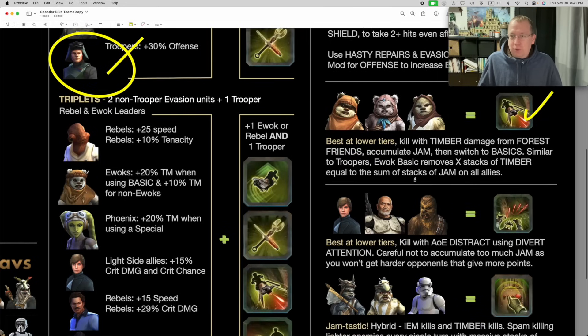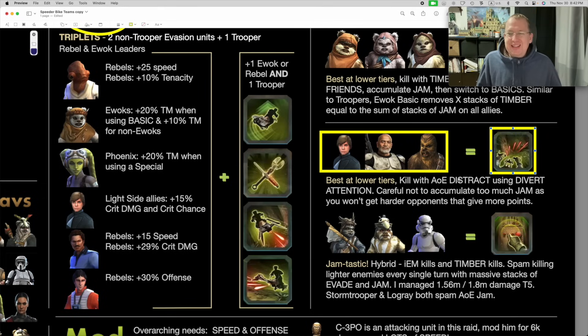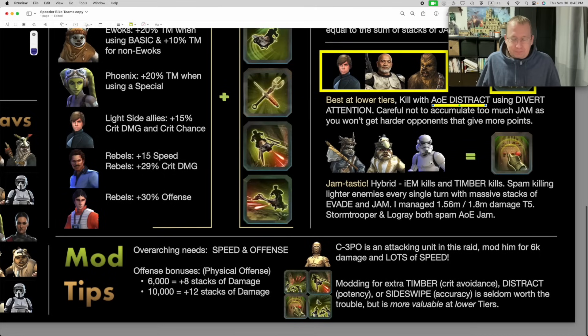Another squad that also works best at lower tiers is Luke with Captain Rex and Chewy, because all three have divert attention, which has an AOE distract ability. You spam the AOE distract, and if your potency is high enough you distract the enemies with the AOEs and can kill both starting scout recruits in three hits - distract, distract, distract, they both die. It's pretty fun.